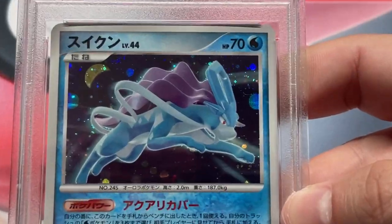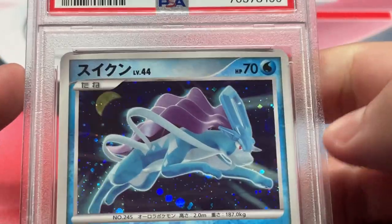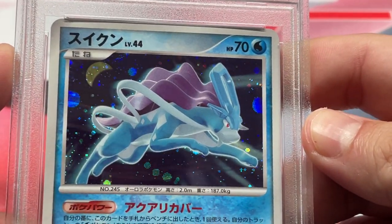Suicune, 9. I'm going to do a little zoom in on Suicune — I think it deserves it. Got the moon in the background. This is one of those cards you'd like to see what it would look like non-holo.